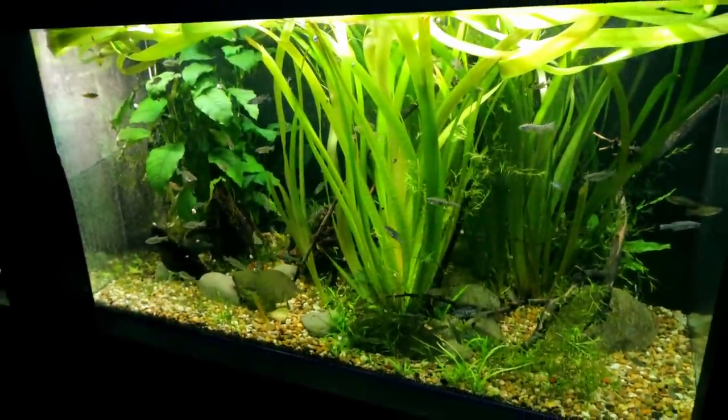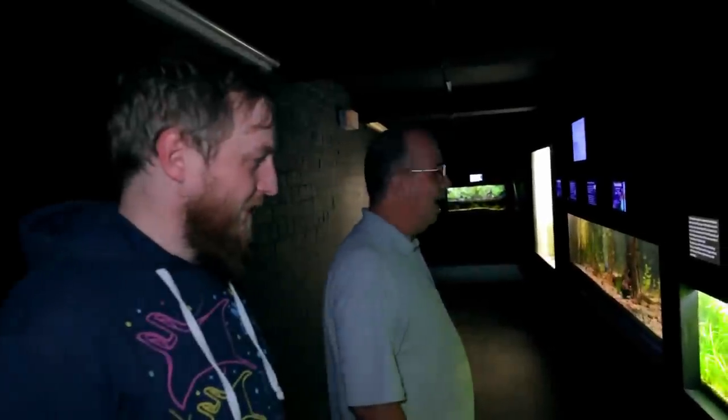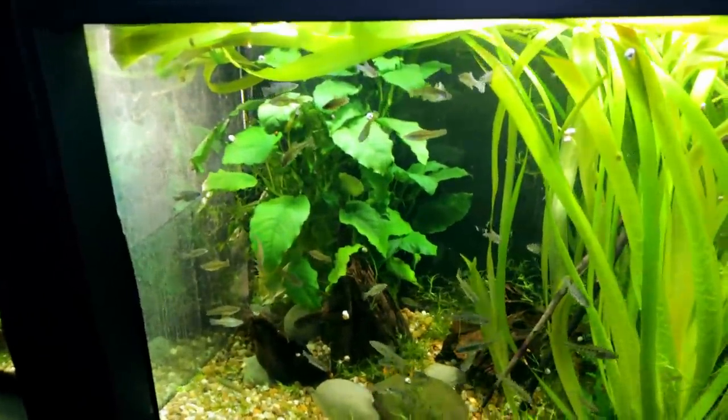Now we come to the goodeid section - the start of Sean's collection. A goodeid is a live bearer from Mexico. They are one of the rarest genera of fish in the world - about 40 known species, two possibly extinct, and the vast majority are either critically endangered or extinct in the wild. Sean breeds 32 of the known 38 species, and some are the only ones in Europe.